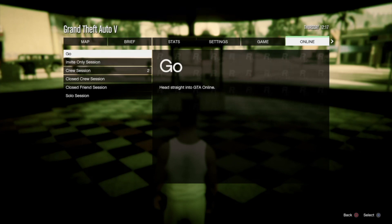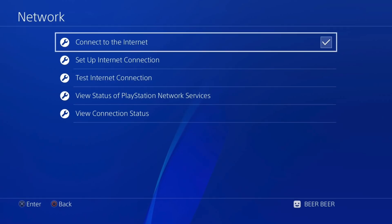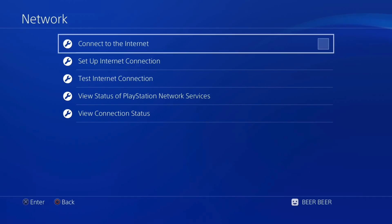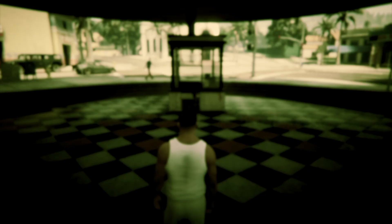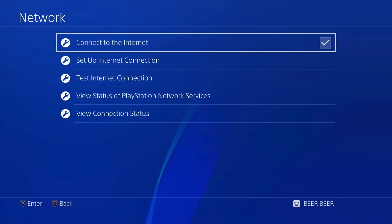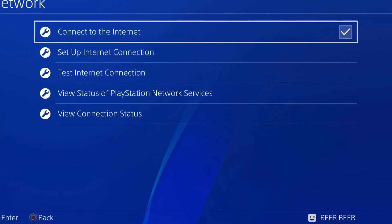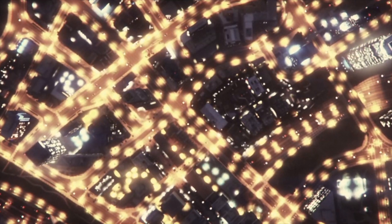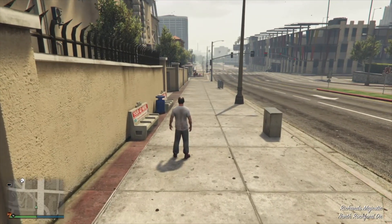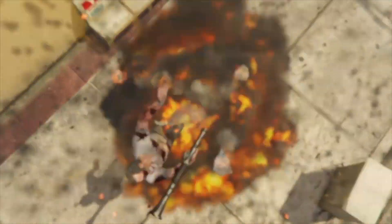As soon as you deny that alert, hit Options, go Online, Play GTA Online, and hover over Go. Double-tap your PlayStation button and go into your network settings. As soon as you click Go, accept the first alert, double-tap and disconnect the internet. Once disconnected, double-tap, come back to GTA. When you're back, you'll get a second alert — double-tap and reconnect the internet. Then go back to GTA Online. It'll spawn you into a new public session as Trevor. From here, pull out an RPG or sticky bomb and blow yourself up.